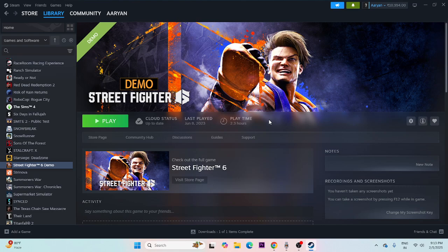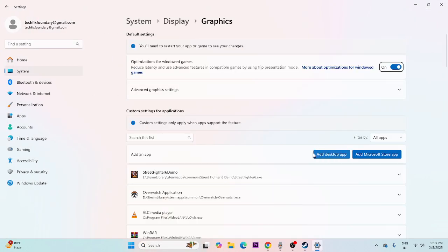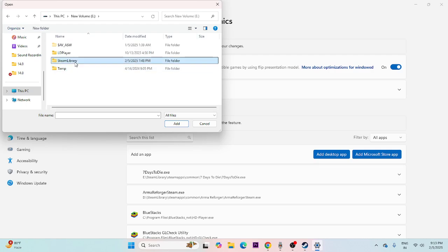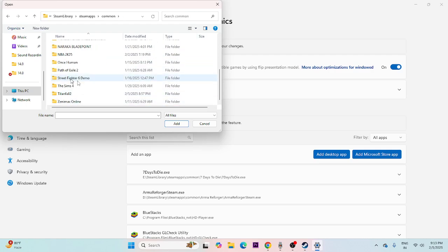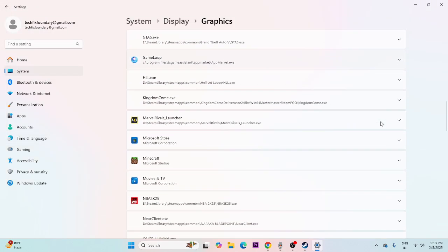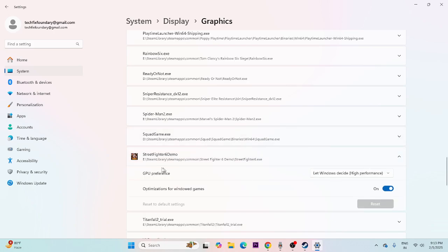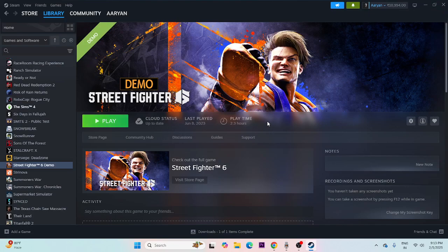Next, set the game to run on your dedicated graphics card. Search for Graphics Settings and open it. Click 'Add desktop app', navigate to the game's installation folder through Steam Library, SteamApps, Common, and add the Street Fighter 6 executable. Once added, scroll down to Street Fighter 6, expand it, and change the GPU preference from 'Let Windows decide' to 'High performance', then close and try launching the game.